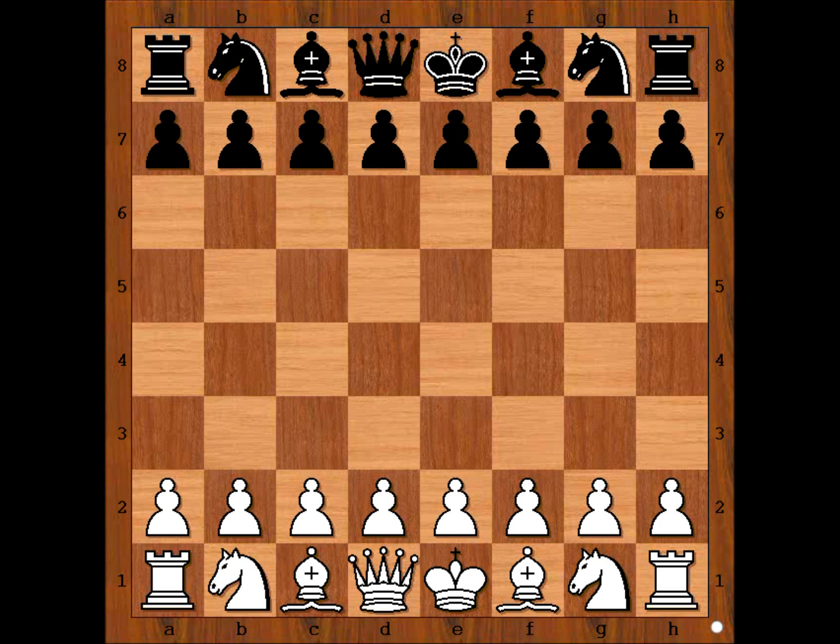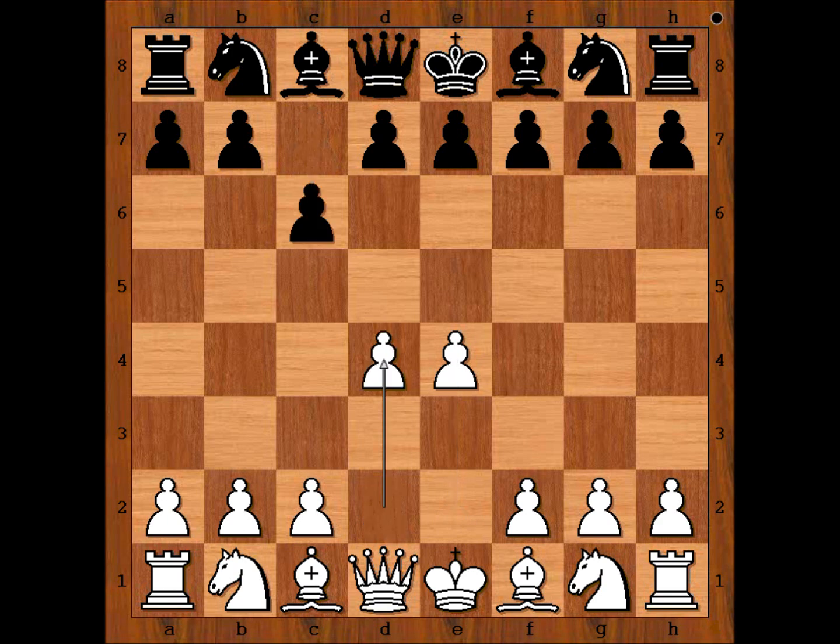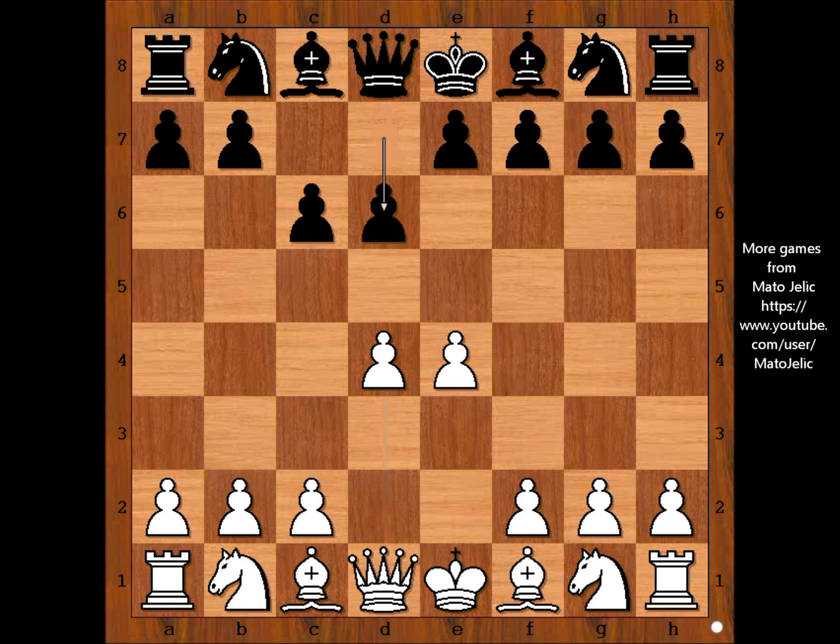Okay, let's have a look at the game. In this game, Kovalev had white pieces and he started with e4. Taleb played c6, d4. Black to move. d5 is the most popular move leading to the Caro-Kann defense. In our game, we have d6.